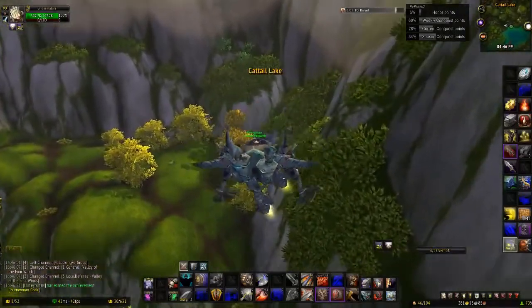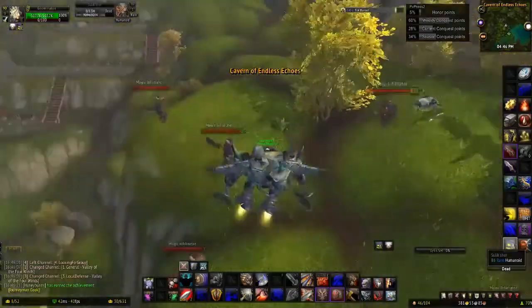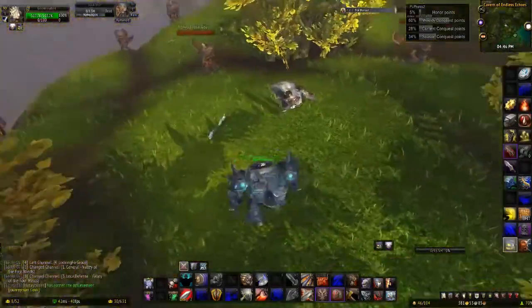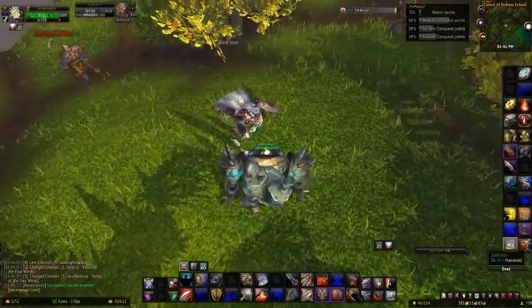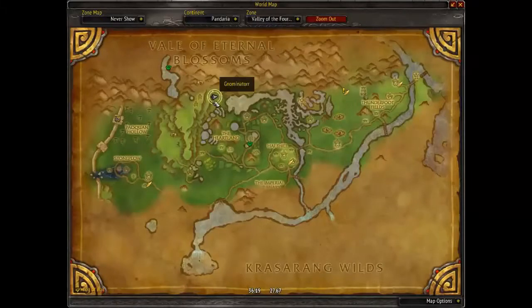I'm going to show you guys the first place to get the Crystal of Insanity. It spawns at Zulik's Shore — and if I can correct myself, that is him. Someone's already coming to kill him. He spawns right here outside this cave. He has a 10% drop chance of dropping the Crystal of Insanity. I'll show you guys on the map where he spawns.